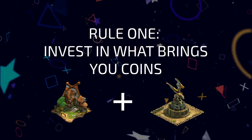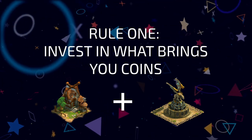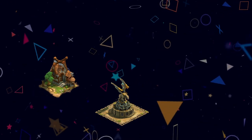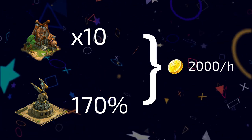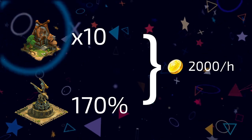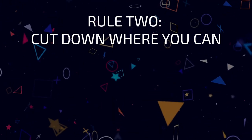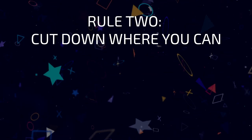Most of these coins will go to erecting and upgrading non-residential buildings pretty fast if you don't invest in what brings you money: housing and culture. 10 level 2 residential buildings with 170% culture will bring you about 2,000 coins per hour, which is more than enough to cover operational costs at the very start. But soon enough, you will see the coins melting away far more than pouring in, so try to cut the spends right at the beginning.